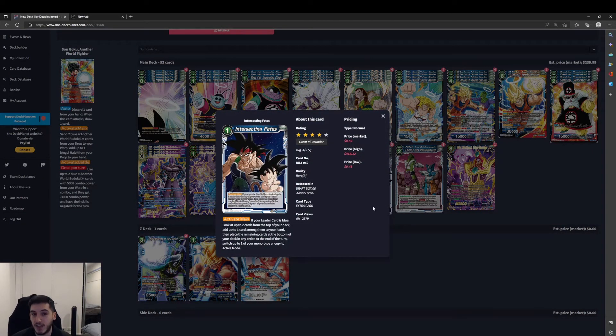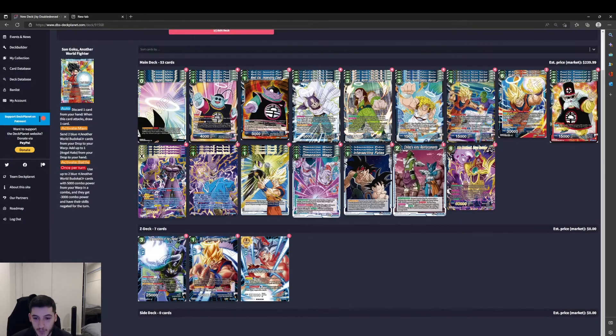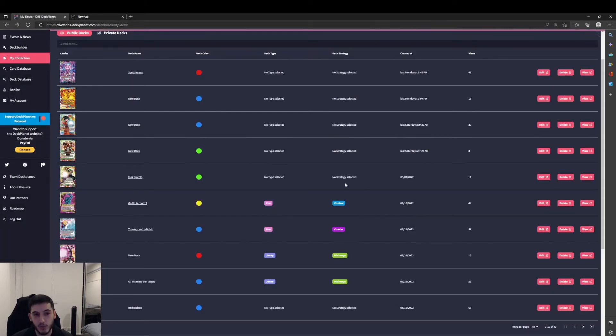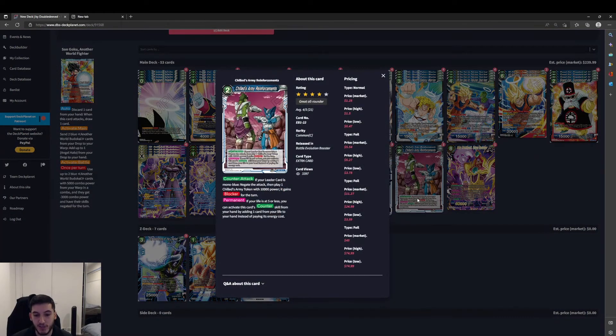Intersecting Fates — to keep that extra card count high for things like our 4-drop Goku and Paikuhan card. It's a 1-cost: if your leader is blue, look at up to two cards from the top of your deck, add up to one card among them to your hand, place the remaining cards at the bottom of the deck in any order, and at the end of the turn choose one of your mono blue energy and switch it to active mode. Child's Army Reinforcements — 2-cost: negate the attack and play a token with blocker. If your life is 5 or less, you can activate it by taking a life to hand.